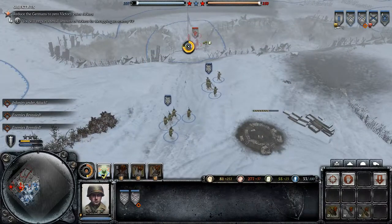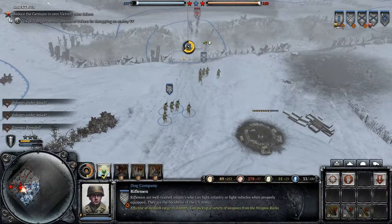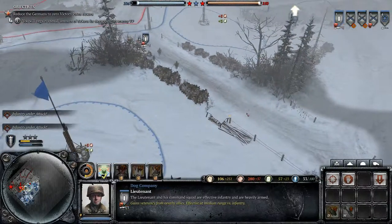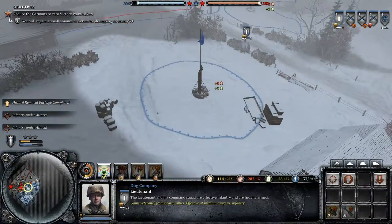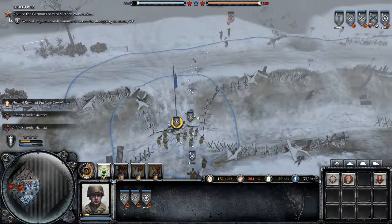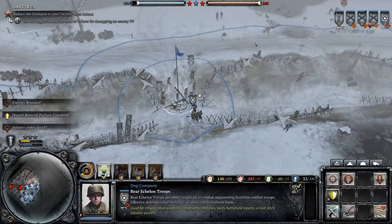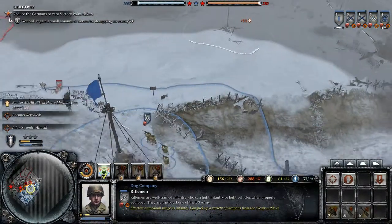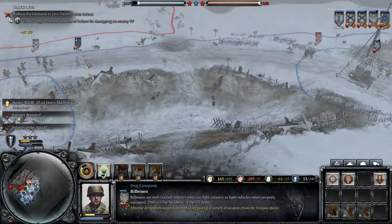Someone get us out of here. Drop those crew, move it, advance to that position. Fighting position machine gun is in place.